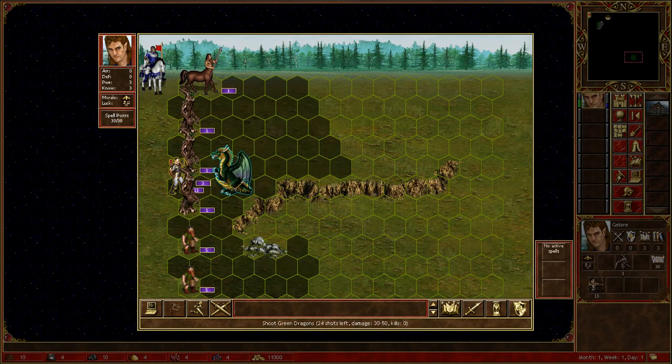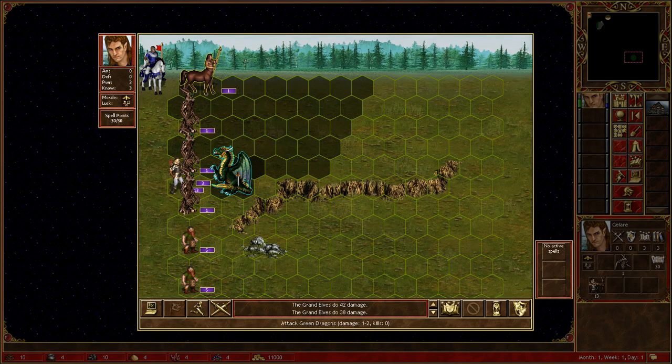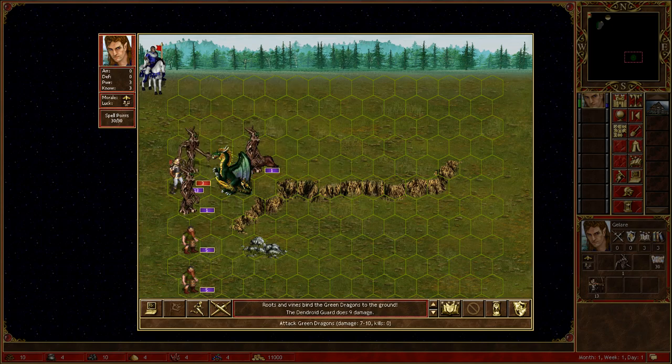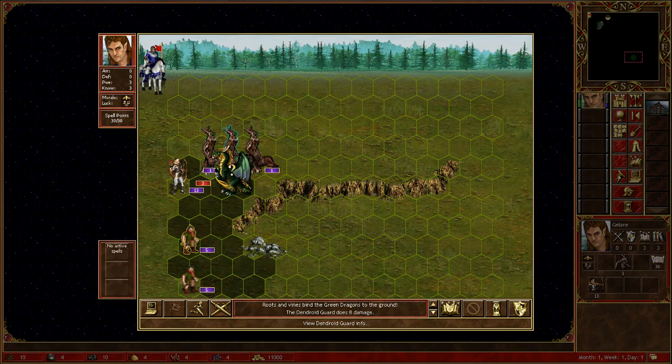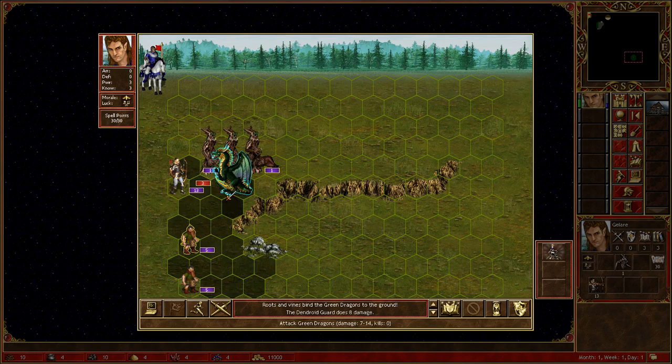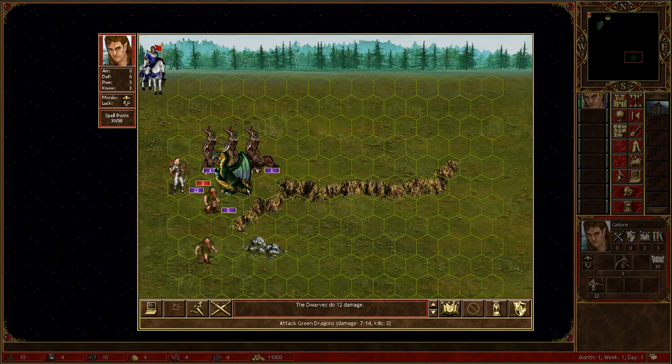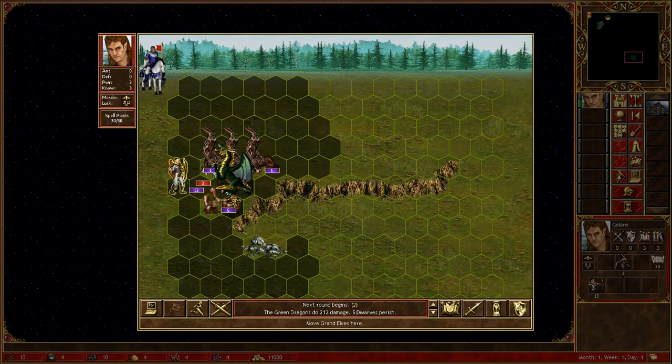The green dragon immediately flies — that's good — so you can shoot it on direct arrow. The centaur here absorbs retaliation and the dendroid guards bind the dragon. You don't have to worry about dragon breath because the dragon can't reposition himself. The dwarves attack, and I took five dwarves because five dwarves are worth more than one dendroid guard, therefore the dragon will attack the dwarves first.